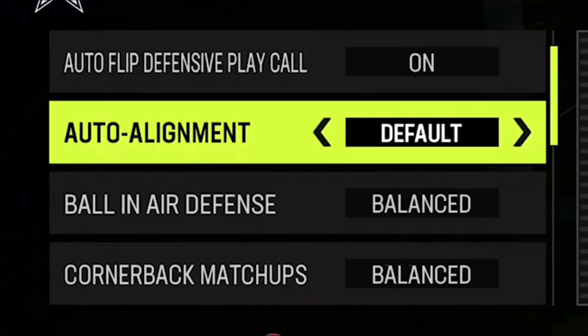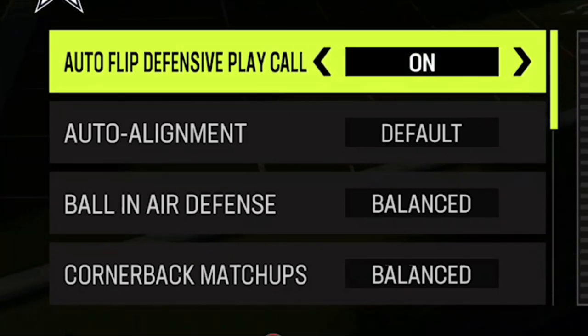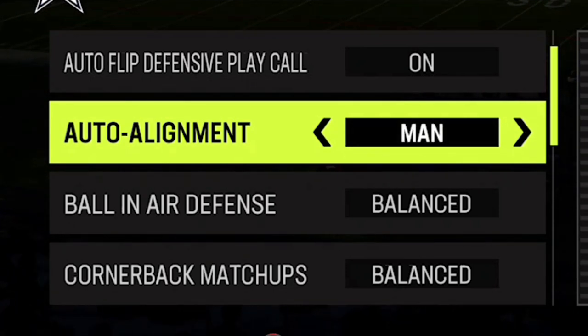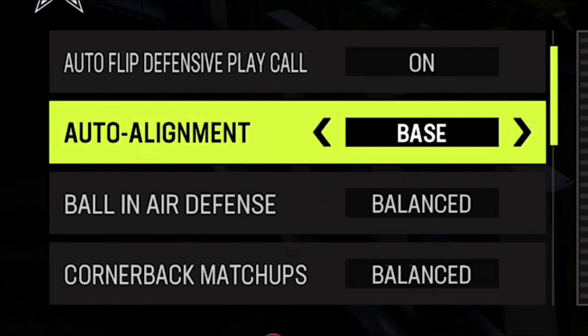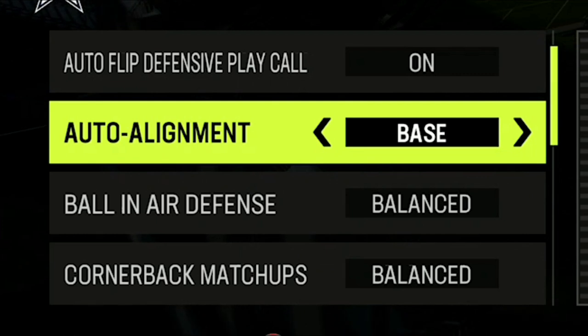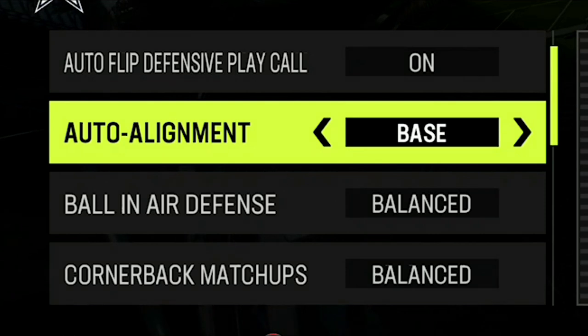The last two are auto-alignment, which I leave alone, and auto-flip defensive play call, which I also leave alone for the most part but do turn on sometimes for blitzes. As a general rule of thumb, I'd just leave both of those alone. Auto-alignment takes away any benefit you have with a specific defense you're running. It can hide your coverage, but it could also make your defenders cover worse — for example, if you're using cover two-man, you want your guys pressing receivers at the line, whereas in cover four they can line up back anyway.